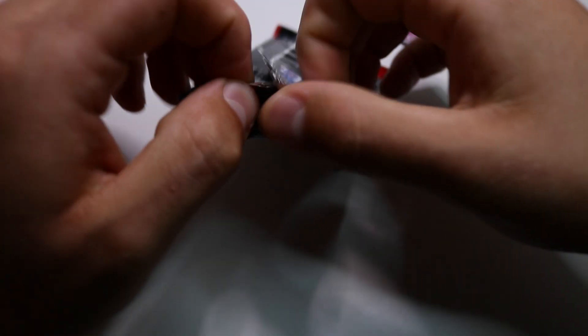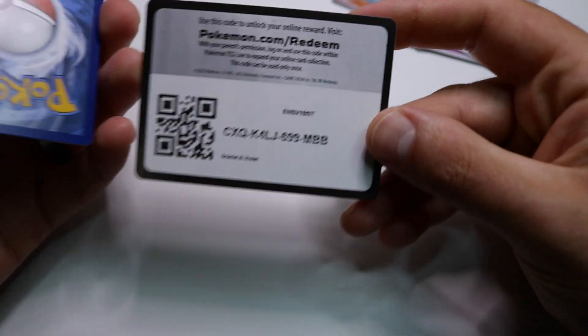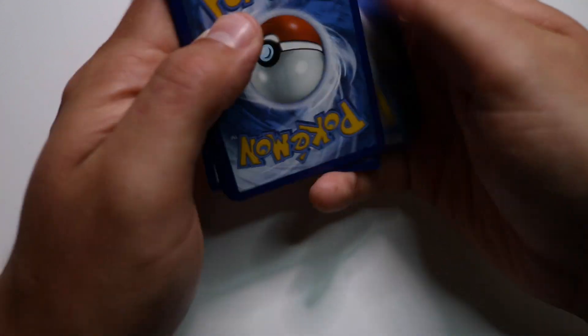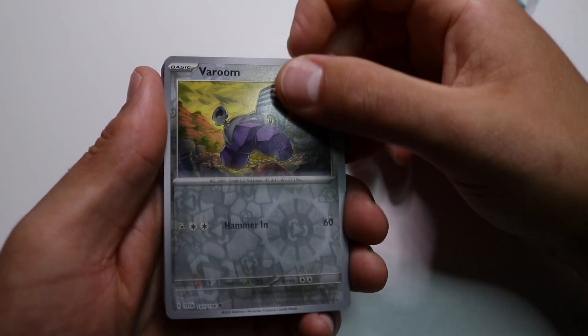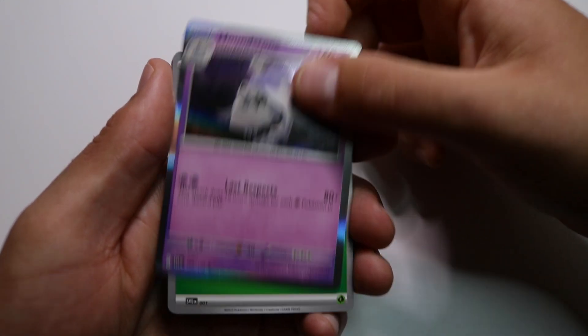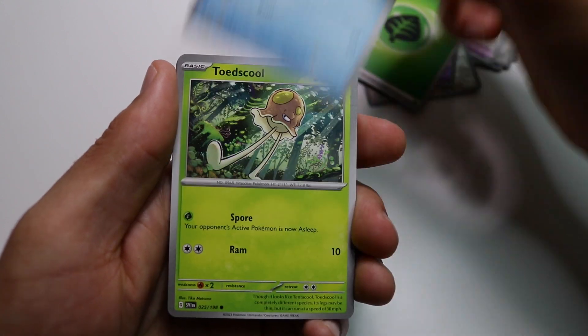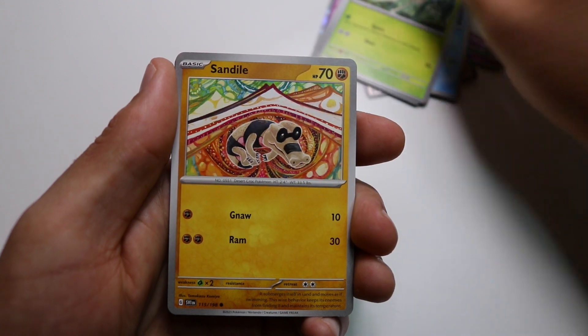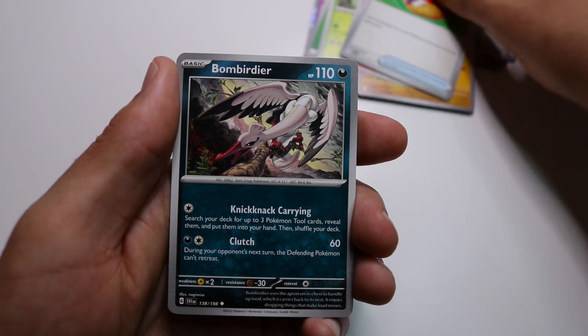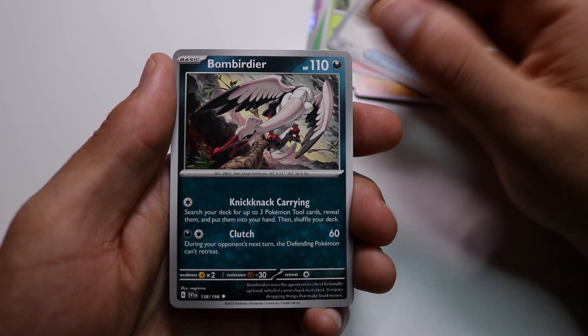Alright, we got a Wiglett. Code card. One, two, three, four to the front. Baroom, Espathra, Houndstone, energy, Wiglett, Toadscool, Sandile, Houndour, Picnic Basket, Bombirdier, Hypno - and that's it for that one.